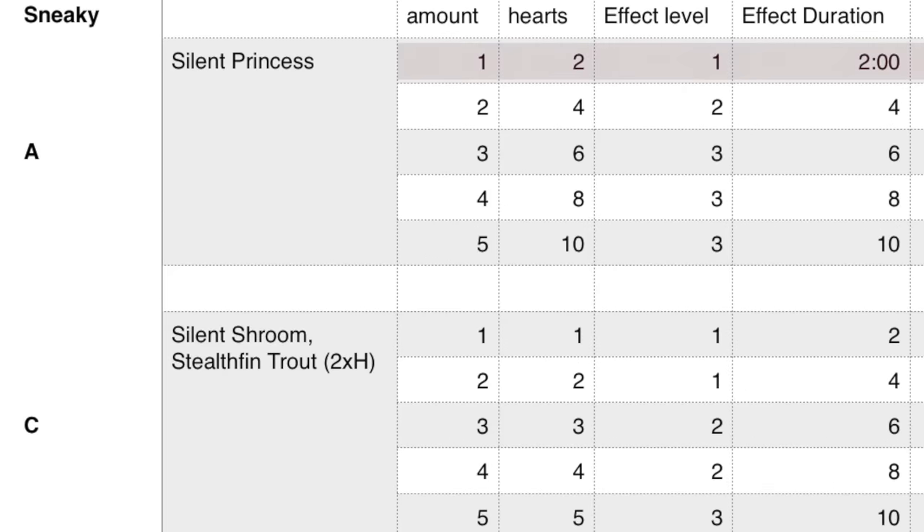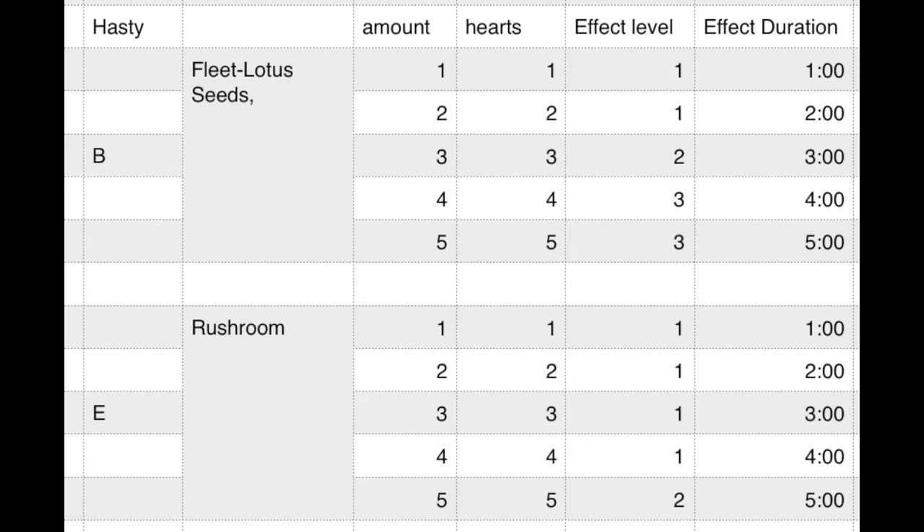Next is sneaky. The best item by far is the silent princess — each one gives two hearts and two minutes of effect, two are needed for level two, and three for level three. This rare flower is found near the great fairy fountains, the Master Sword, and other spiritually majestic areas. Below that is the silent shroom and stealth finn trout — every shroom is one heart, every fish is two hearts. You need three for level two and five for level three. To optimize, do three silent shrooms or trout with a single silent princess.